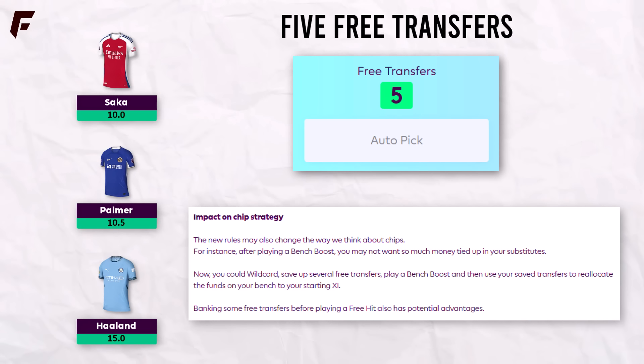We might also have a double gameweek followed immediately by a blank gameweek, which would be a good example of how to navigate those with extra transfers. This change will probably make it easier to hop off premium assets onto another — for example, if you've got Haaland in GW1 you need a minimum of 2 free transfers to change him to a premium midfielder like Salah. You're likely going to find a better set of transfers in 3 moves, whether you go Haaland to Salah or need to find the money to go Salah to Haaland.